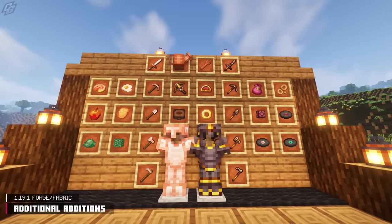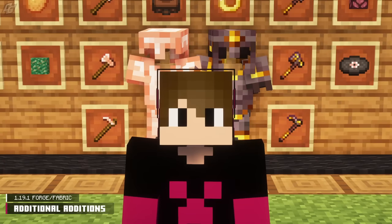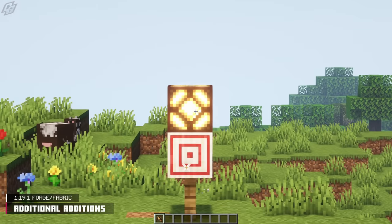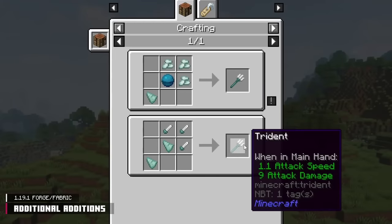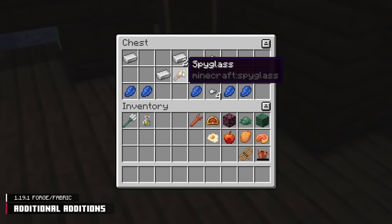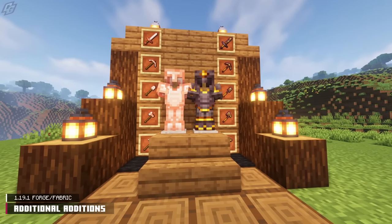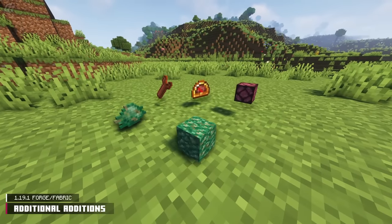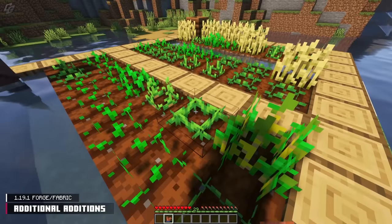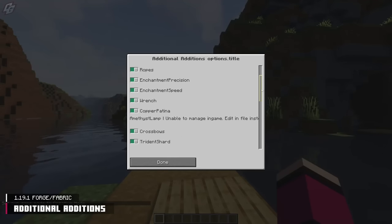The Additional Additions mod introduces new changes to vanilla items, like Spyglass Crossbows, a new Trident recipe, Haste Potions brewability, and Spyglasses can now be found in Shipwrecks. New items include the Rose Gold set, Gilded Netherite set, Redstone items and blocks, foods, and miscellaneous things like rope and watering cans. Additional Additions is compatible and configurable with Mod Menu.